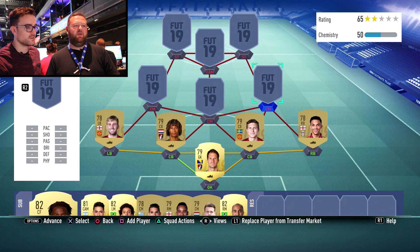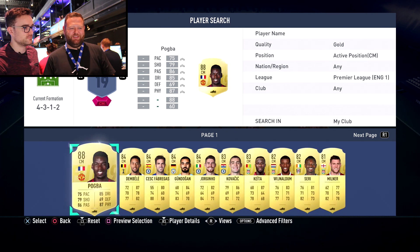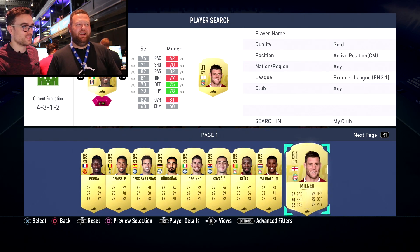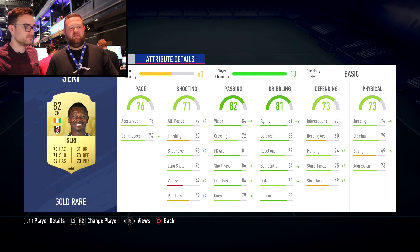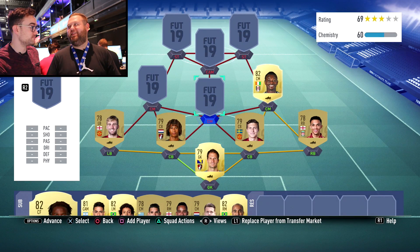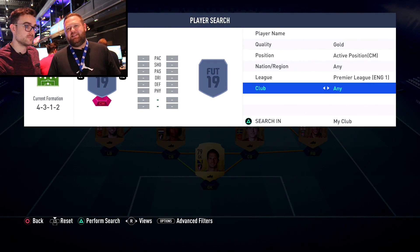Moving to midfield — we mentioned this guy earlier, and he needs to go in. Seri is in: small, fast, strong, everywhere. The stats are great across the board — you're not going to be taking volleys with him so it doesn't matter that that's in the red. Three-star skill moves, four-star weak foot. He's been smashing it — goal of the month. And then, because this is against you, I figured I'd stick an Everton player in there.